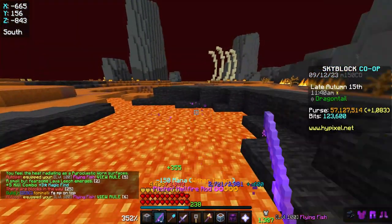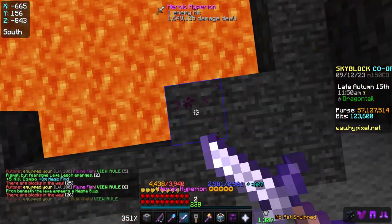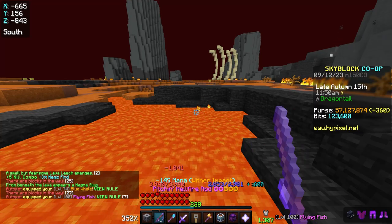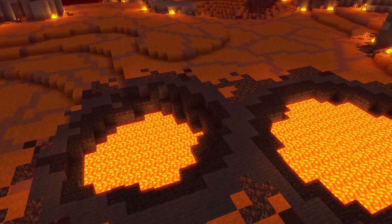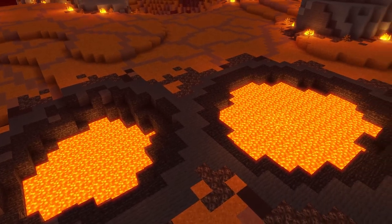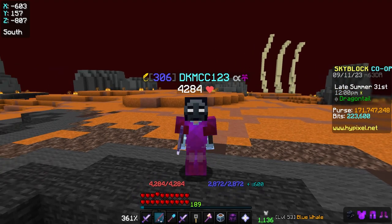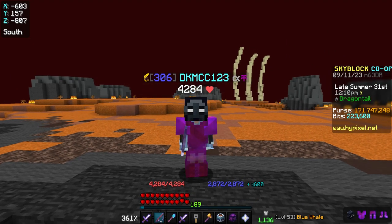The main benefit of hypefishing is that you can fish in a party, so then you can take advantage of the Bobbin Time ultimate enchant and loot share. My favorite spots to hypefish are in the Dragontail, because there are large open spaces but no naturally spawning mobs. Each time you catch a sea creature, you should immediately switch to your Hyperion and cast it at the ground a few times, then switch back to your rod and cast it out again.